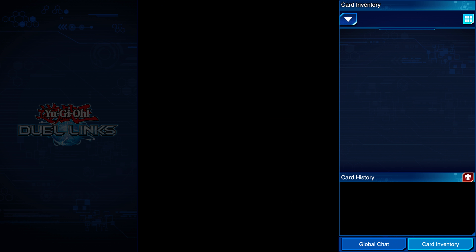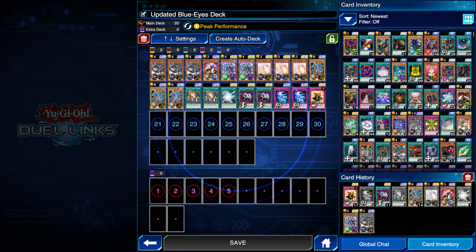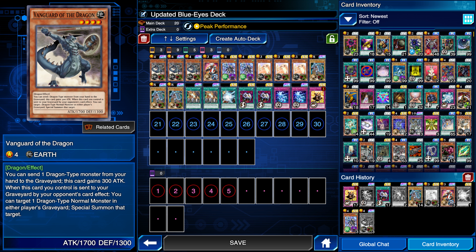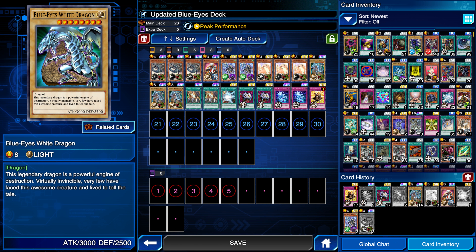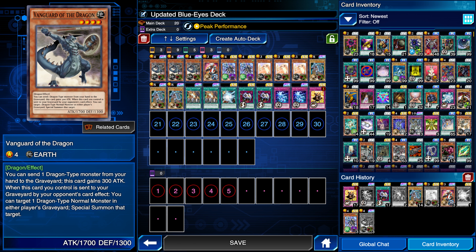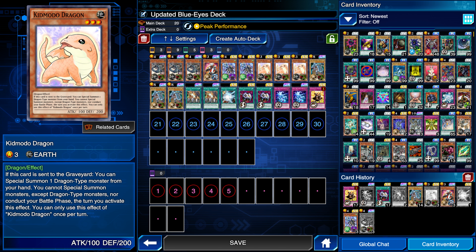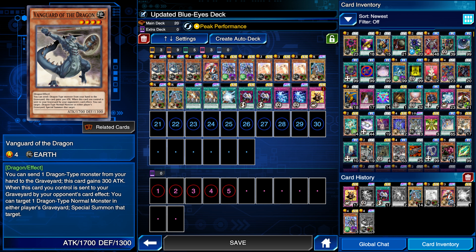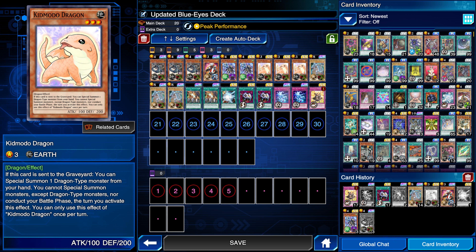Some of you let me know in the comments that there was a card from the Mokuba event called Kidmodo Dragon which would work really well, so I paired that up with Vanguard of the Dragon. In theory, the perfect hand would be Blue Eyes, Vanguard of the Dragon, and a Kidmodo Dragon. You use Vanguard's effect to send Kidmodo to the graveyard, which would allow you to special summon Blue Eyes from your hand. You'd have these two out on the field, with Vanguard having plus 300 attack from sending Kidmodo, and then with Peak Performance of the Mountains another 200, which would make him 2200.